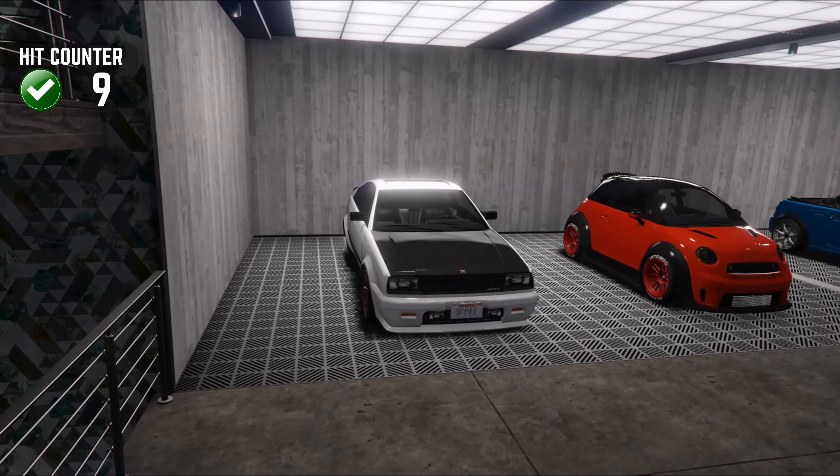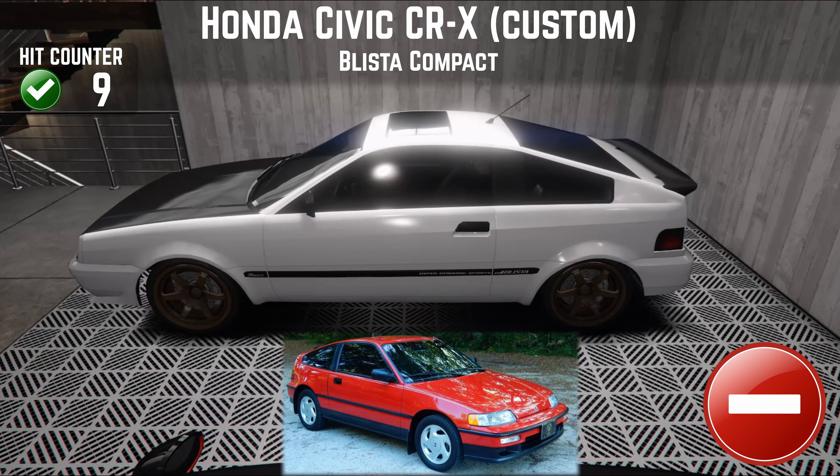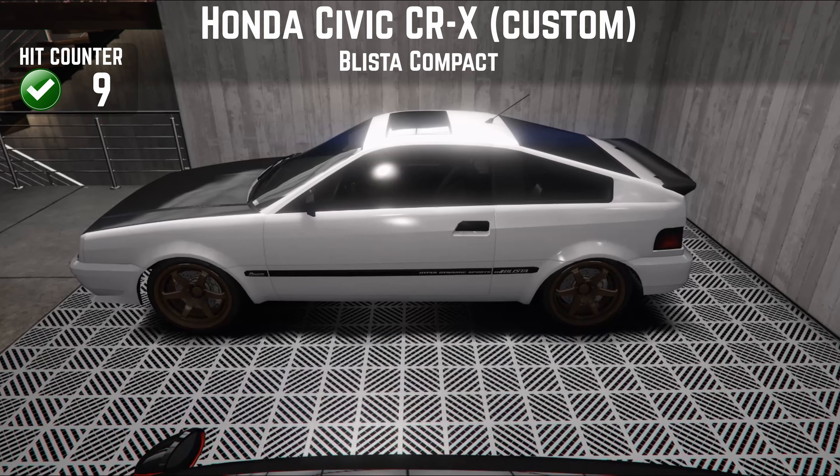Moving on to the compacts, we start with the Blista Compact — the Civic CR-X. I just called mine a custom one, I didn't base it on anything specific. It's a fun little car to drive with tons of lift-off oversteer, but the wheels are too far inboard and it really does nothing for me. I just didn't want it anymore so it's gone.